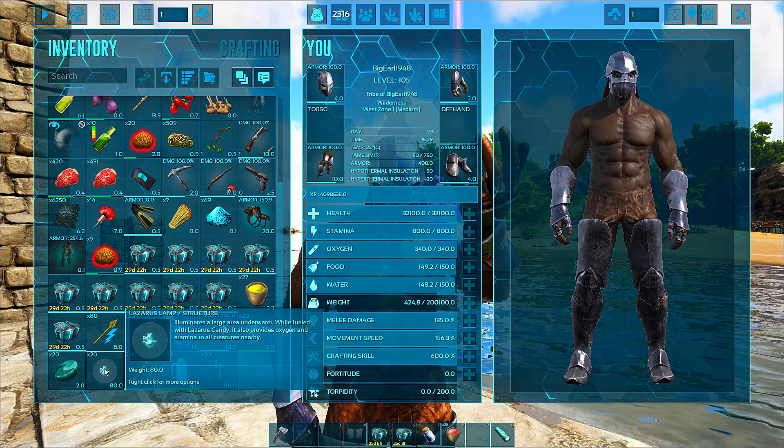So fam, there you have it — the water breathing liner skin shirt, whatever you want to call it. It allows you to breathe underwater. This is your big homie big girl 1948, and I'll be seeing you guys soon in the next video. Peace out.